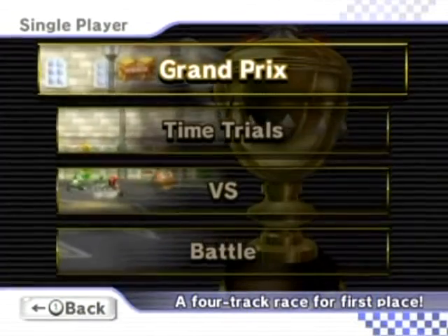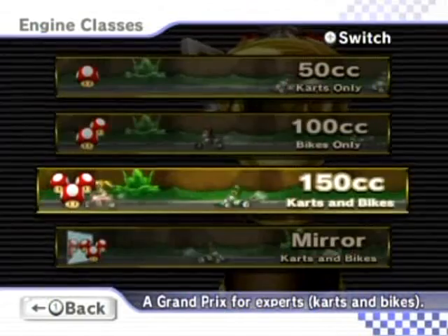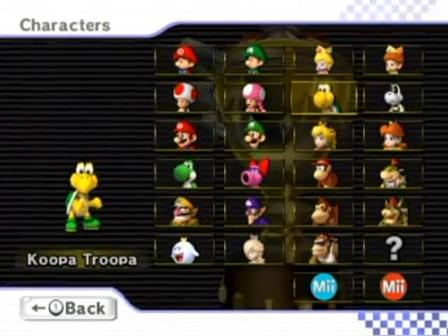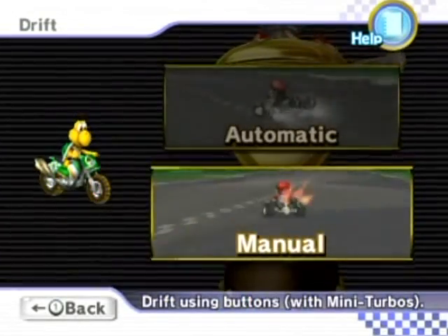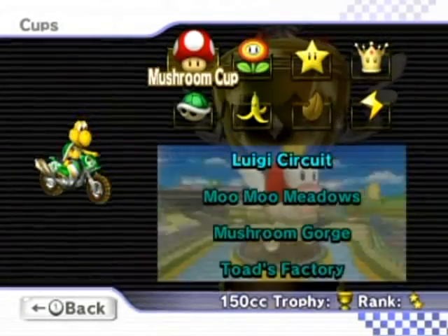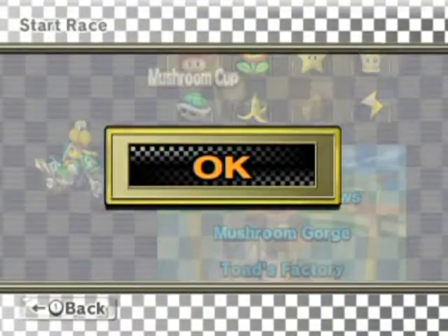I'm going to be playing through the 150cc cups. It doesn't matter if I win or lose, since the gameplay of Mario Kart is pretty much randomized nowadays. It's very luck-based compared to older Mario Karts, I have to say. I recommend using lightweight characters on a bike if at all possible, but I'm going to be rotating them just for the heck of it. I don't care if I win or lose — this is just going to be for fun, just to go through all the tracks. I'm going to do manual as well, and go through all these in Grand Prix mode.